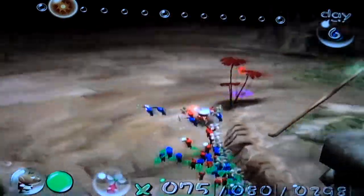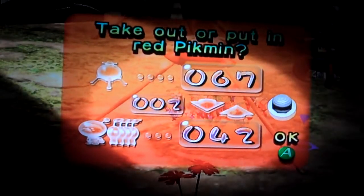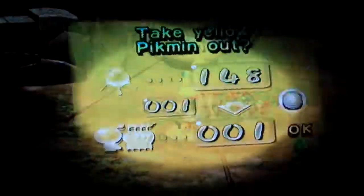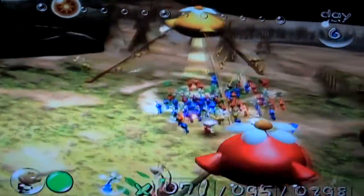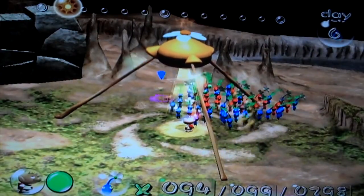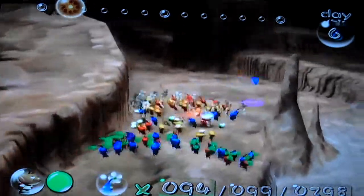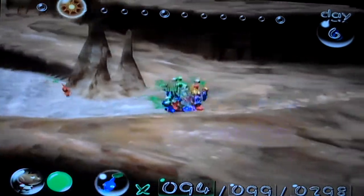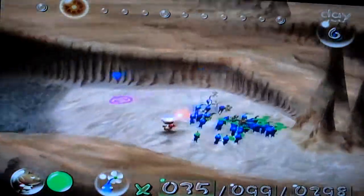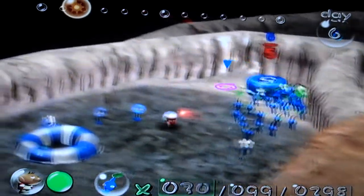Now we're going to need some yellow pigment as well because I'm gonna need some bombs in a few minutes. First we're gonna reduce the number right here — actually I got plenty of yellow pigment. Now this is the part where the sprouts are right there, so we're gonna get the blue pigments and call them all over here.